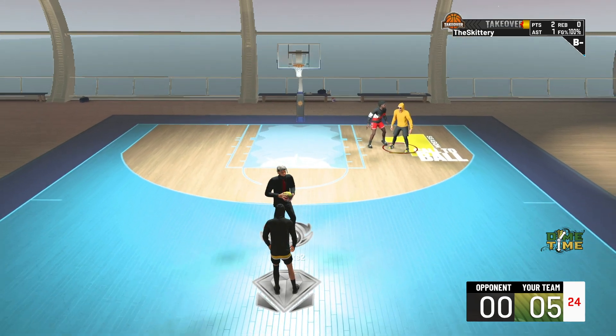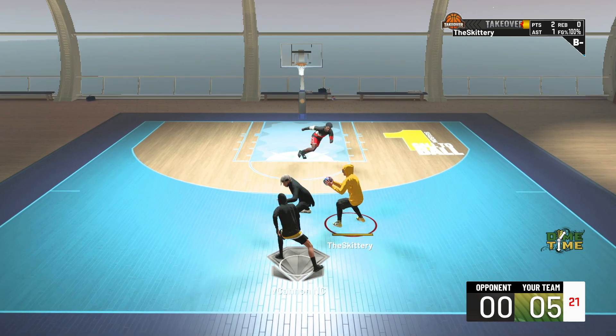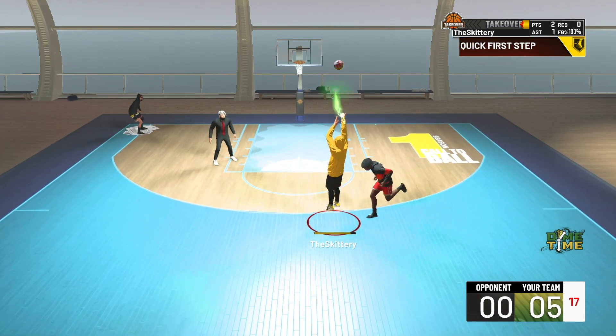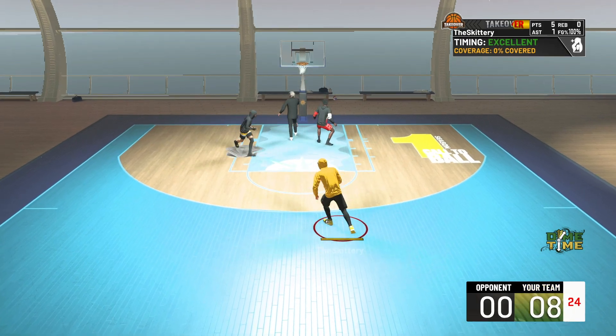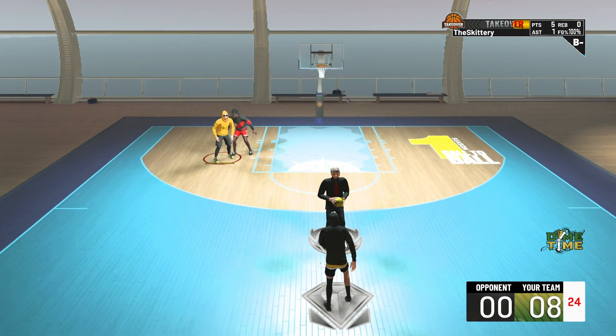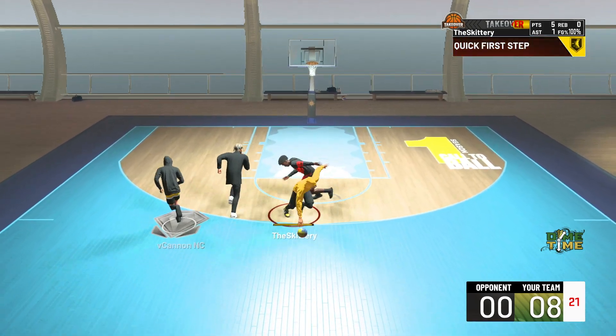Yachty build's OP — I might have to take it to the 1v1 court. 59 three-pointer, green. I told y'all that 59 three-pointer is ridiculous this year — 59, green, top of the key, first try. I used a jumpshot base, but still. Ridiculous.